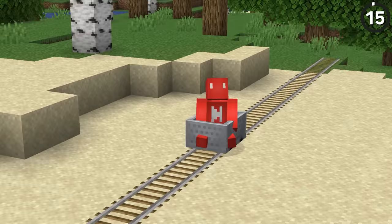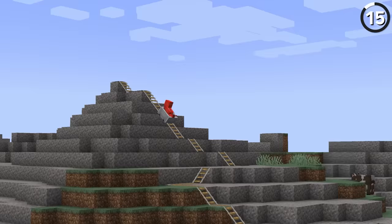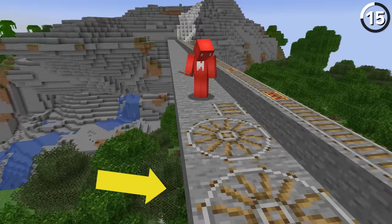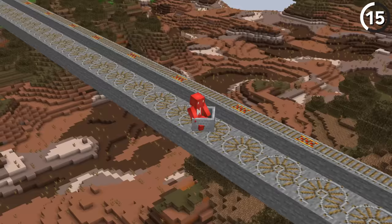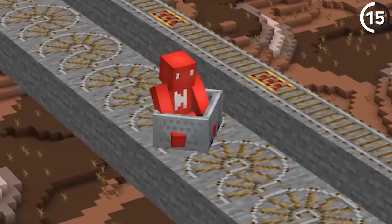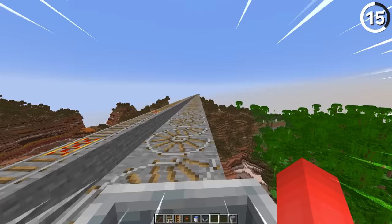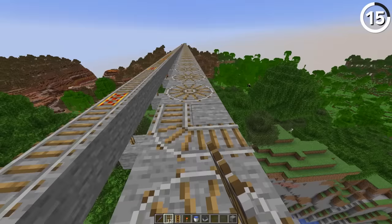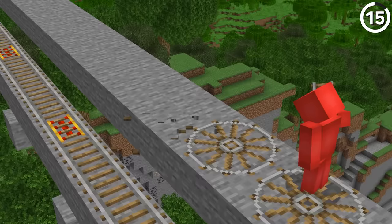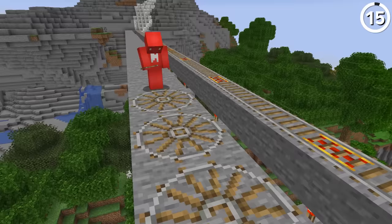Minecarts aren't very fast, which is a shame because roller coasters are a ton of fun. So instead of a normal railway, place your rails in circles for an extra speed buff. It might look silly and the travel animation is definitely unique, but the speed boost more than makes up for it — you don't even need powered rails to do it. Honestly, the slowest part of the process might just be figuring out how to build all those weird circles, but trust me, it'll pay off.